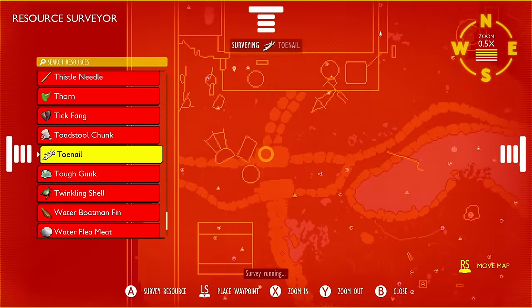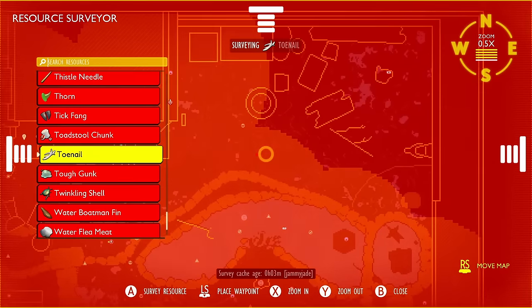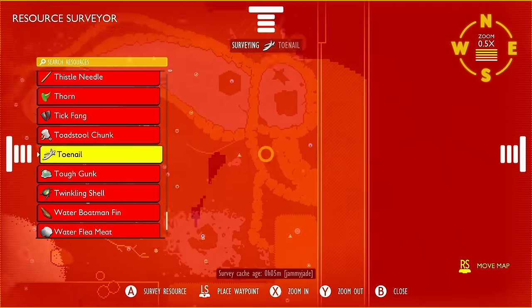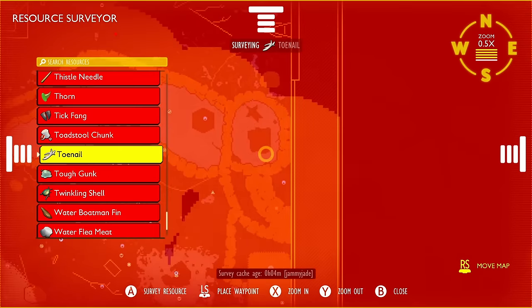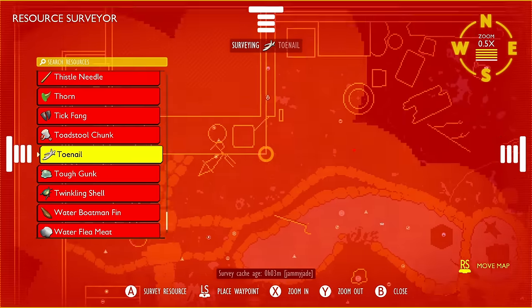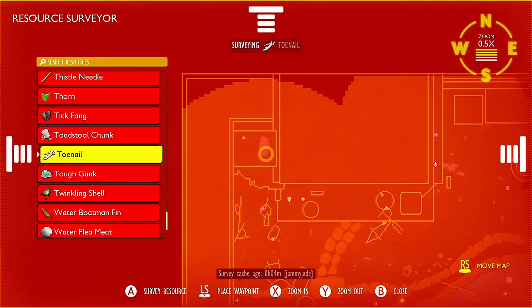With the surveyor, some items you only need to have come across to scan — like dew drops — while others you'll have to actually use the resource scanner for. Remember bug parts might come from lots of different creatures, so spider parts may be from many spiders, not just one particular type. Resources show up as little colored squares: orange means not much, yellow means a bit more, and green means quite a lot.